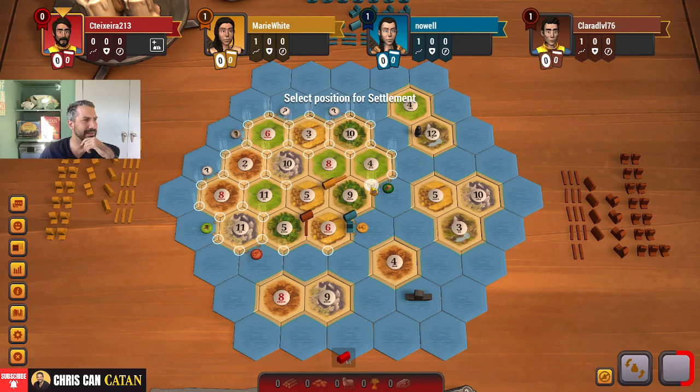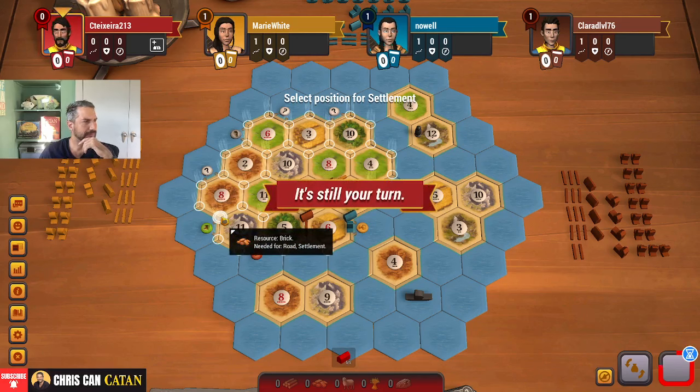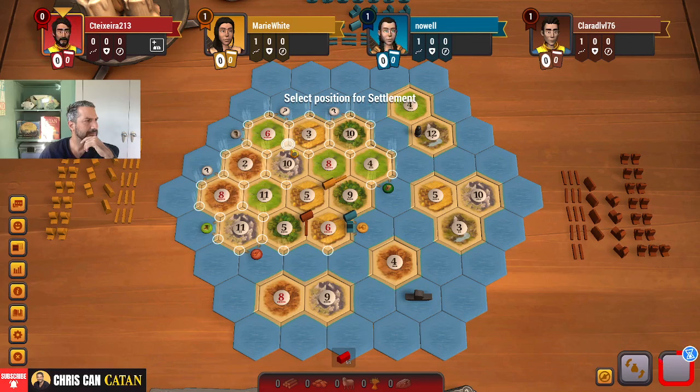We can get to some of these islands a little easier. I think this is definitely going to be an island game. The sheep port probably has the most value here — that's actually kind of interesting. Do I want to go play on the sheep port? 8-4, 6-9-4... Okay, I'm going to take this. We're going to go with the wood port — I think that's okay. And the question is, where do we go next?